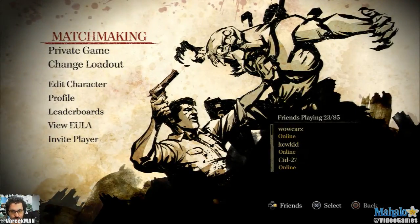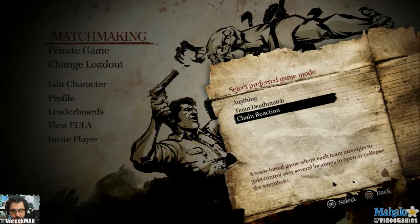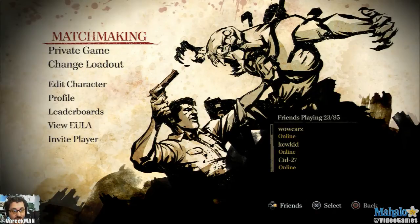Multiplayer is where the beta takes place. Obviously, there's matchmaking where you'd be able to choose anything - just put me in a game, which is super quick. Team Deathmatch, Chain Reaction - both really fast matchmaking processes that just get you in a game and get you going fast.